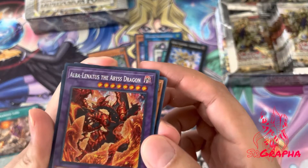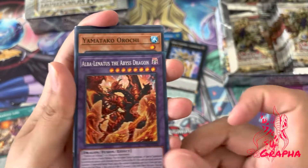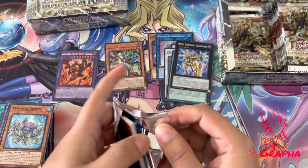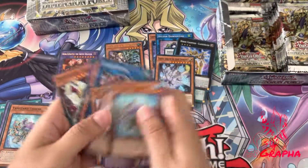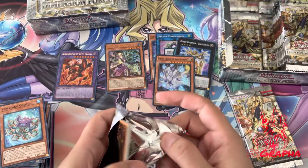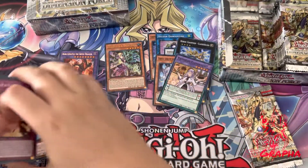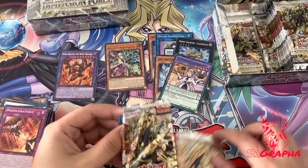And our first secret rare — Alba Lenatus the Abyss Dragon, Fallen of Albas. That card looks super sick. I have three sealed structure decks and a bunch of the supers from other sets for Fallen of Albas, but I kind of just got the structure decks to get the Lost Art promotion at an OTS. They've just been sitting here. I've been debating whether to build it, but I have like no appeal to that archetype — I hope that doesn't piss anyone off.